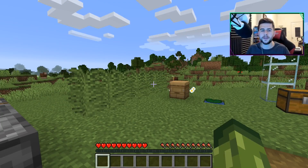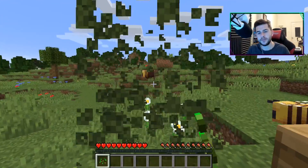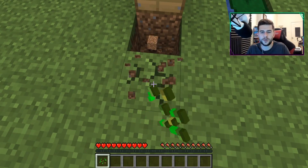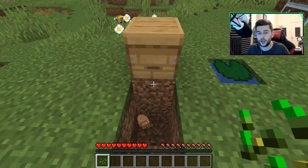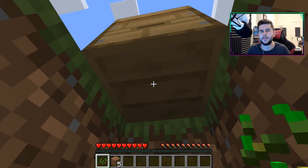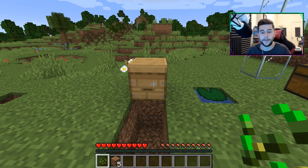Large ferns now drop seeds again — previously that was a bug and it wasn't happening. Something else that has changed is the beehive texture, both on top and below. This texture was kind of disappearing and broken — you know, that checkered board effect — that's what was happening.